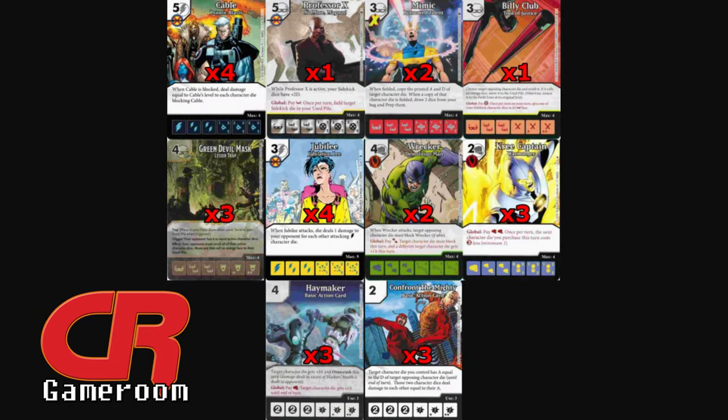Hello everyone, Rob here in the new and improved Brewer's Corner. We let our Patreon members decide which character card to build around, and our first entry was Cable from the recent X-Force team pack. I chose Cable's Psionic Blast — the 5-cost Bolt character — and went to work on making him a real beat stick. Disclaimer: this is by no means a competitive team, but it does seem like a lot of fun.